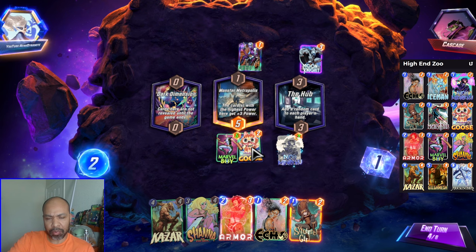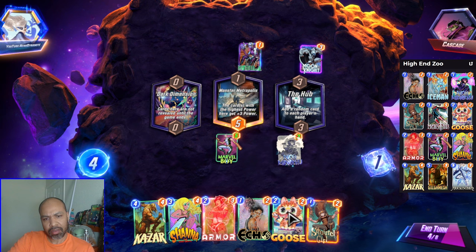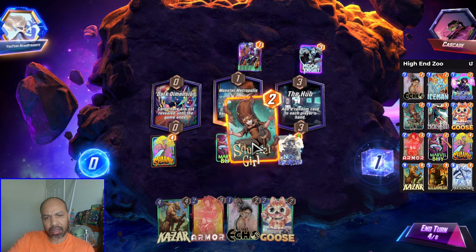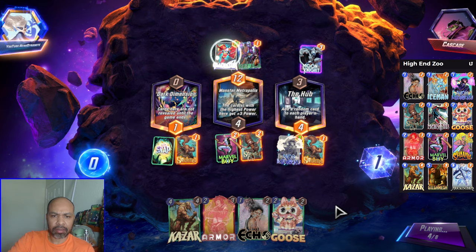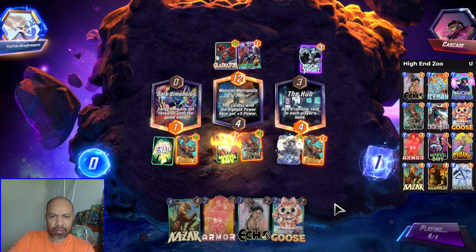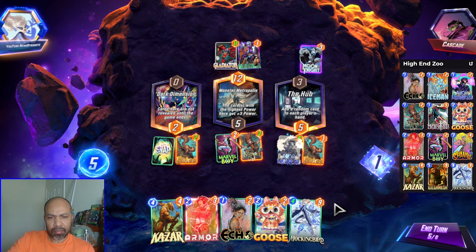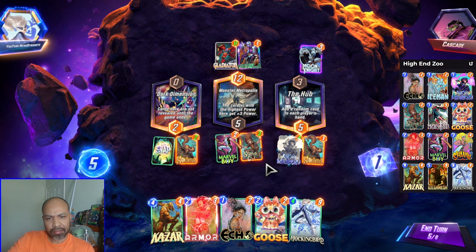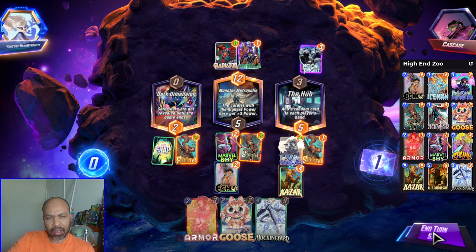They can get Stature middle though, now that's a problem. This is awkward. Let's go Shauna over here and Squirrel Girl middle to stop the Nebula from buffing. That's okay. Mockingbird won't be discounted enough, so let's go Khazar and Echo.